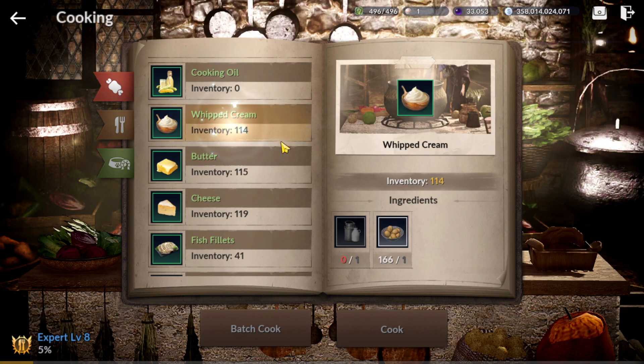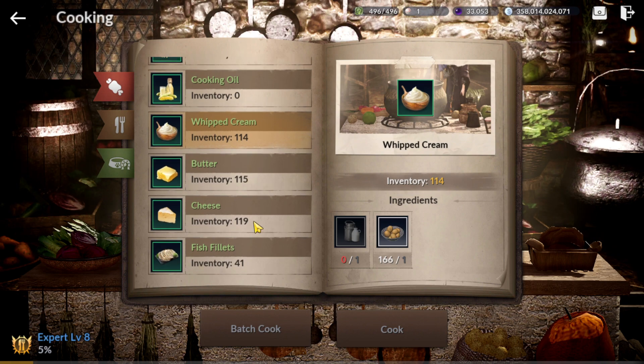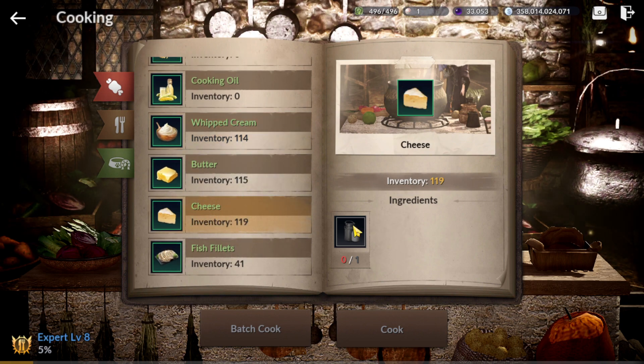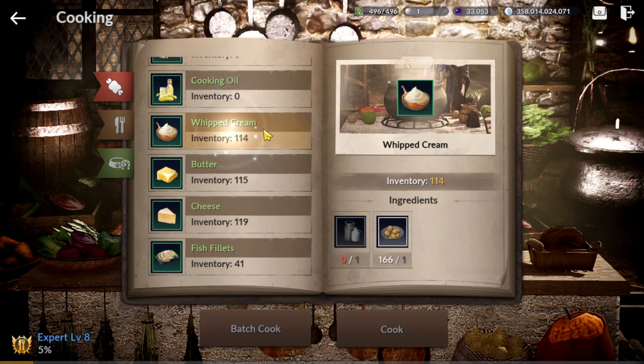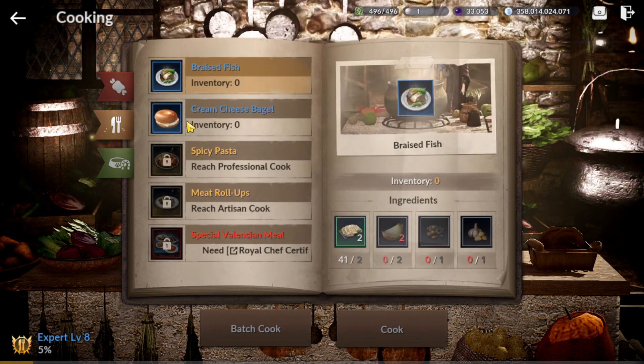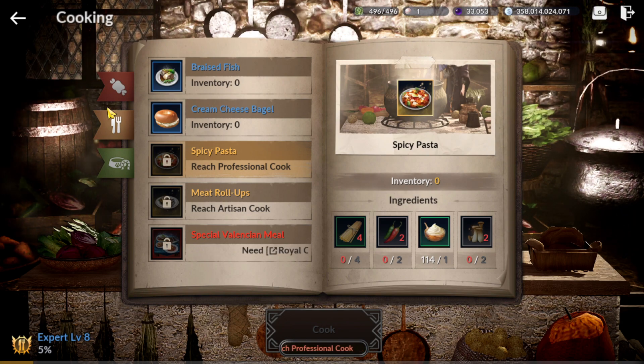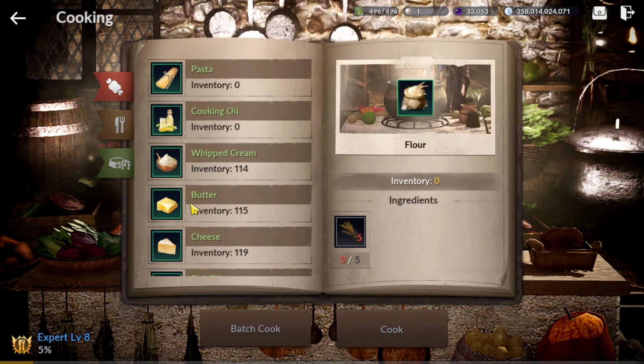First, to level up we need to cook or craft the ingredients. For me, this one is more easy because I saved a lot of fresh meals. I already tested and there's not much difference between these three for EAP. First one is cream because we need it for our main dish that's going to unlock in the future. For this one, we need yellow grade. The other two I'm going to skip.